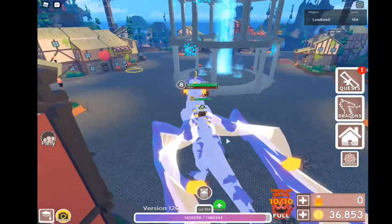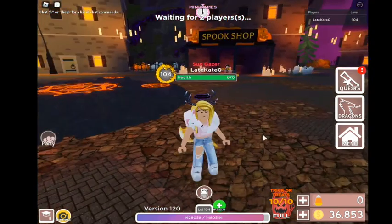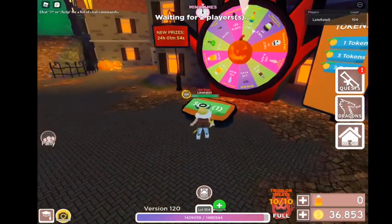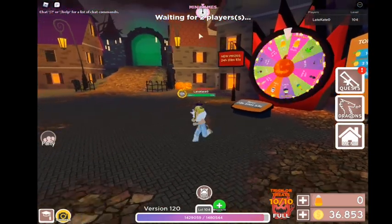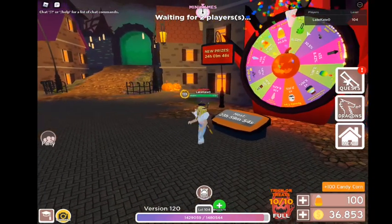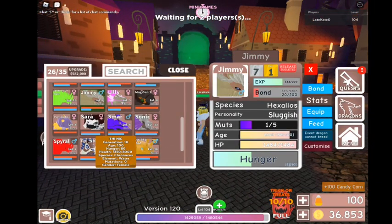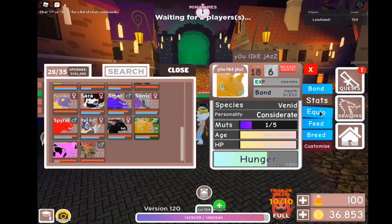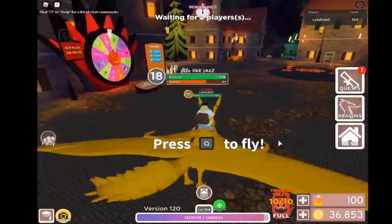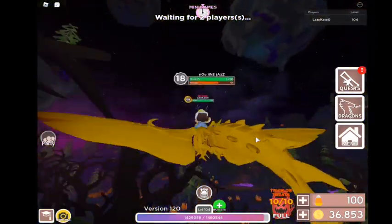We're going to the Halloween world right now, and probably go to a public server after that. Okay, so now we are here and the lobby looks like it has a spin wheel and some cool-looking things. We need to go to a public server, so after I look around a bit I'll do that. Oh, 100 candy coins! Let me take out Jazz because he can be useful. The map looks pretty cool — it kind of looks similar to the lobby but like a new world.